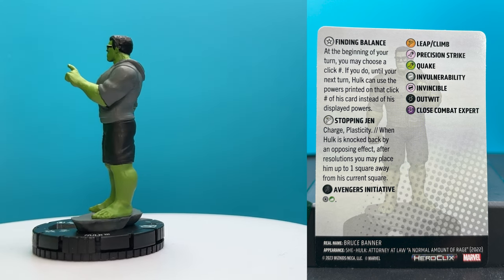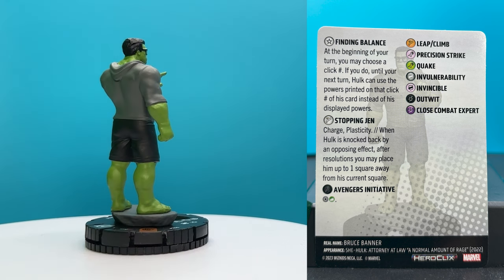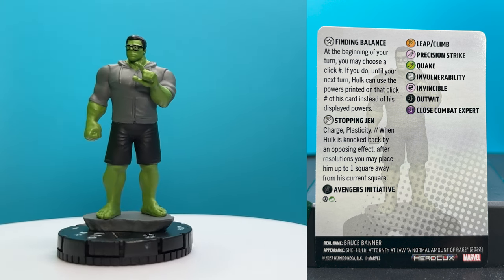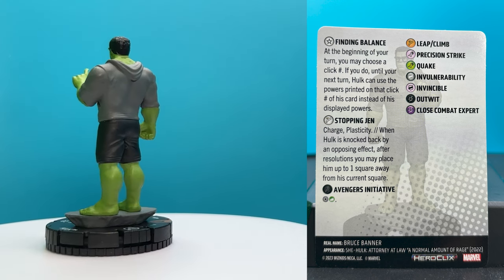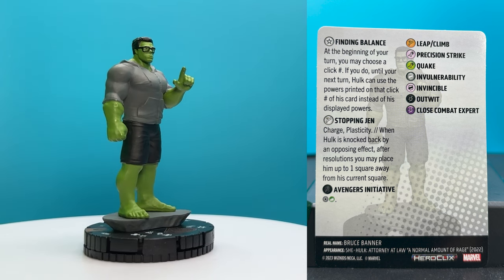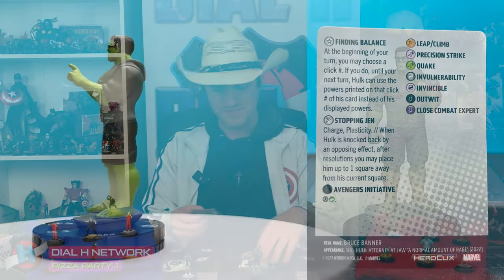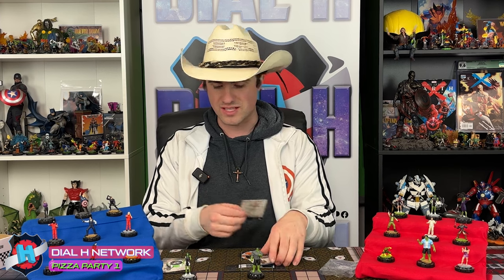He always has all of his powers and can choose which power set he wants to use. His special speed for his first four clicks is Stopping Gem: charge, plasticity. When Hulk is knocked back by an opposing effect, after resolutions, you may place him up to one square away from his current square. So he doesn't get knocked back easily — he walks a little bit forward to make sure he's not just getting pushed around. Charge, plasticity, with precision strike and everything — that's pretty cool.